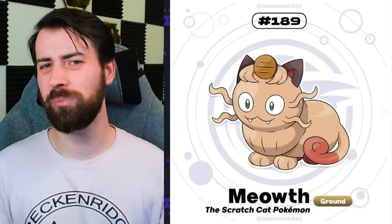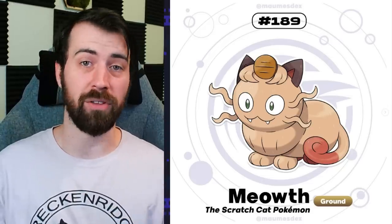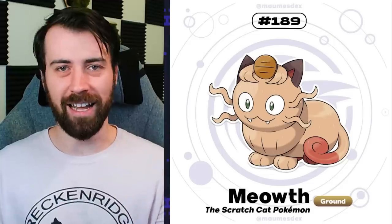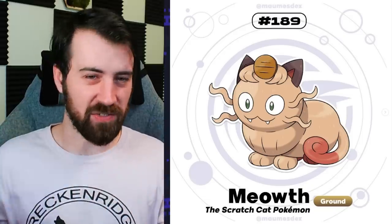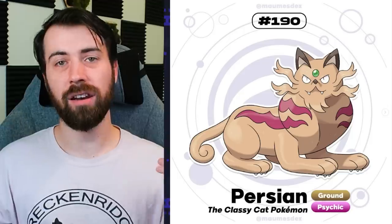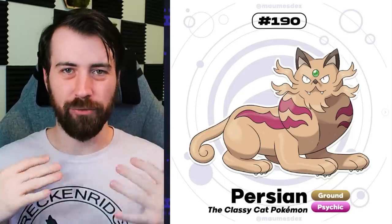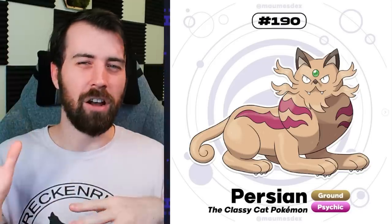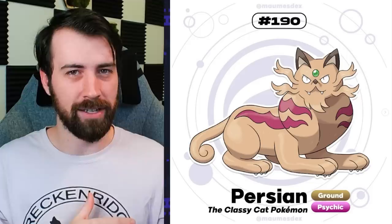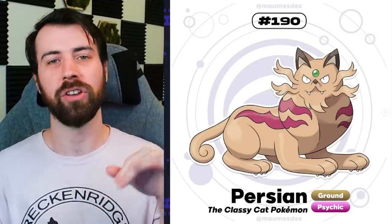Next up is Talassian Meowth, and those who've been on the channel for a while might recognize this design because it actually premiered in our Meowth of Every Type video. Maumus already had the idea for this mon, but I kind of pushed him to create it so we could have it for the video. It's based on Sphinxes just based on the pose alone. It evolves into Persian, which is a Ground Psychic type. I really love how he used the neck floof to give off that Pharaoh-esque appearance of the head of a Sphinx. I also like its upturned nose - it almost makes it feel snooty.